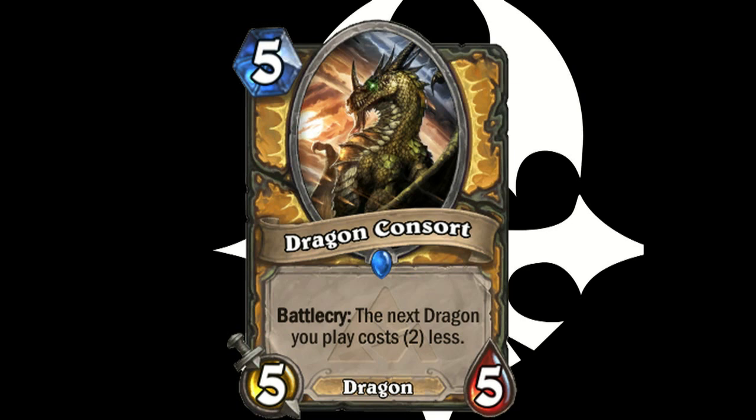Basically, it's a free 2 mana, and it's a 5/5, which isn't terrible. I mean, you play Loatheb, right? Loatheb's kind of the same thing, except it affects the opponent's spells for one turn. This can last the whole game — it doesn't matter what dragon it is, it doesn't matter when you play it, the effect is there. You can have 2 of them in the deck, which makes it even better. You never want to play Dragon Consort into another Dragon Consort, because that's a waste. But if you play it for one of the bigger legendary dragons in Blackrock, you're definitely getting something out of it.